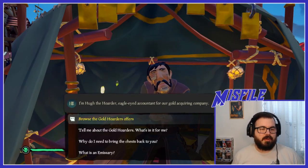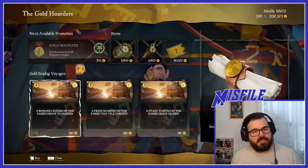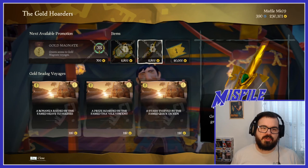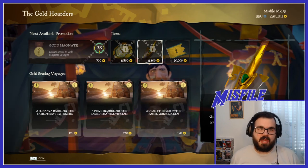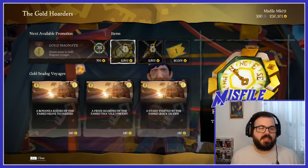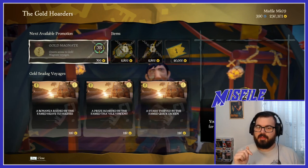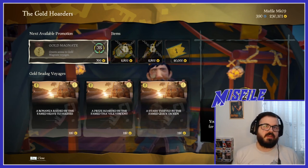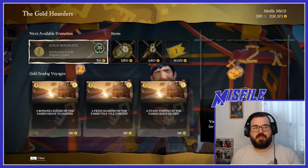So talking to this gentleman here, you see down here he offers quests for you. Up here there are also some skins that he offers, and these are not sold by the main vendors on the island — they're locked to ranks in the Gold Hoarders specifically. There's the level of influence you have, and then there's the ranks. The influence you gain as you turn in stuff to this vendor, and the ranks you purchase from this vendor.